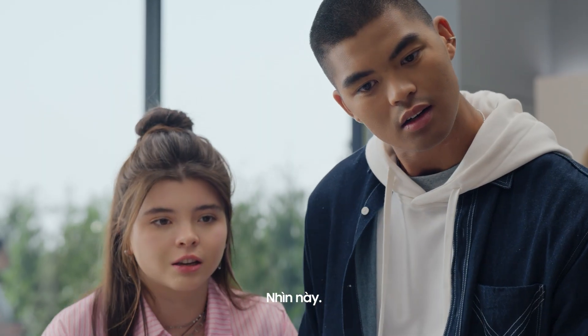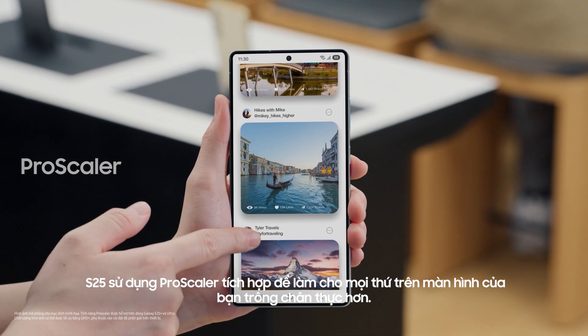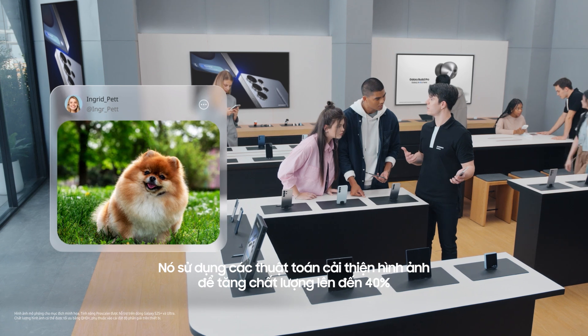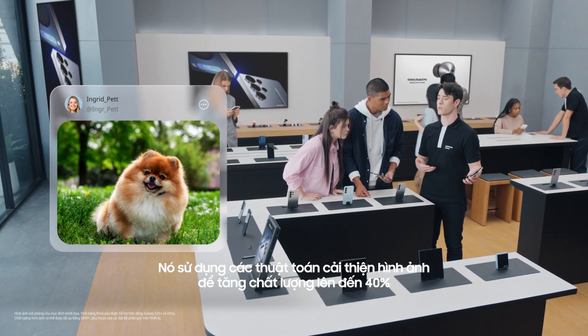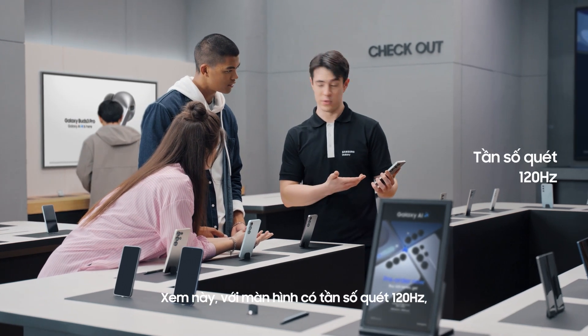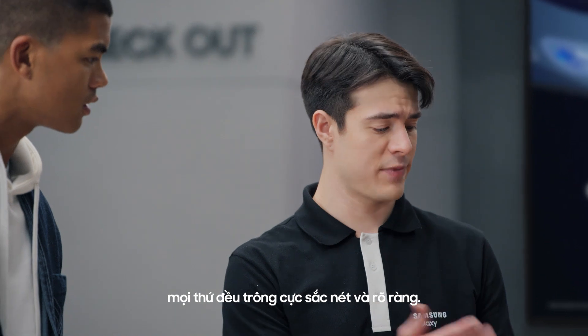And above the surface, it's even better. Check out that display — the S25 uses a built-in ProScaler to make everything on your screen look true to life. It uses image enhancement algorithms to increase quality by up to 40% for all your content, not just gaming. With a 120Hz refresh rate, everything you do looks crisp and clear.